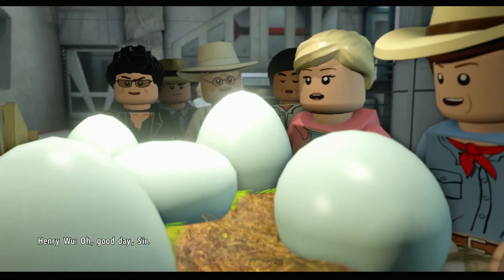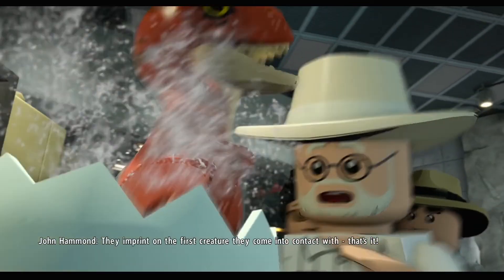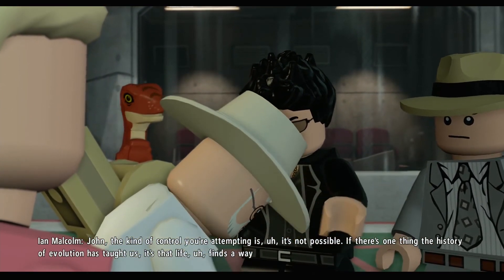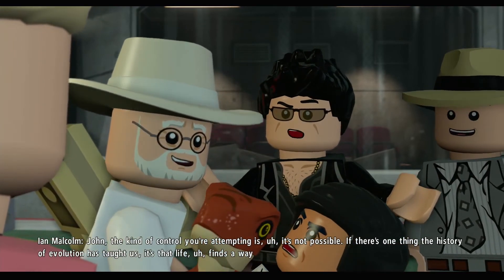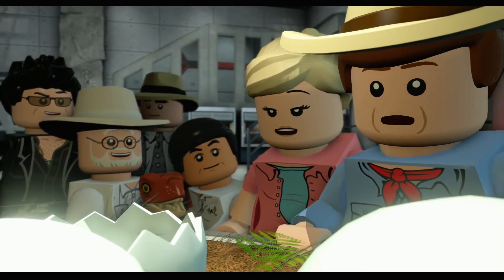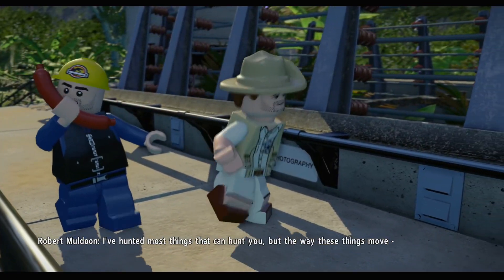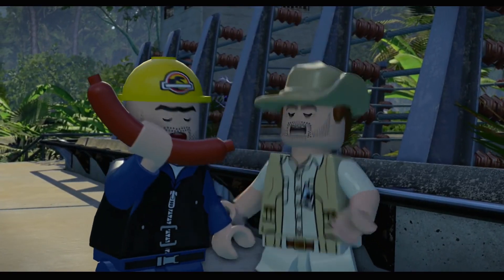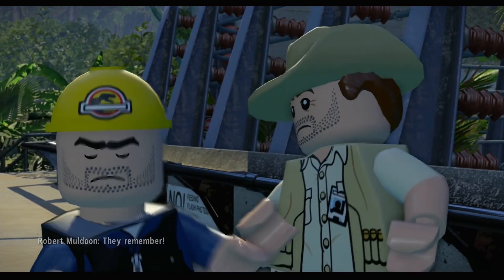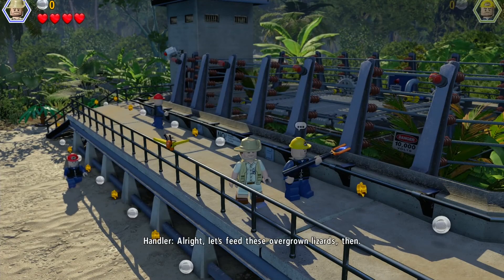G'day Henry. Oh, good day sir. Perfect timing. They imprint on the first creature they come in contact with. So the kind of control you're attempting — it's not possible. Listen, there's one thing the history of evolution has taught us: life finds a way. What species is this? It's a velociraptor. They're lethal at eight months, and I do mean lethal. I've hunted most things that can hunt you, but the way these things move — 50, 60 miles per hour if they ever got out in the open. They remember. Alright, let's feed these overgrown lizards then.